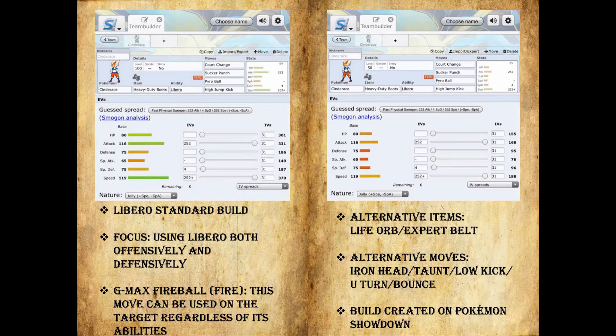So this is the Libero standard build. On the left you have the level 100 Cinderace and on the right the level 50 for stat differences. For the item, you can do a variety of things. Heavy Duty Boots is useful just because of the move Court Change. Court Change is one of Cinderace's unique moves — it moves hazards on your side of the field to your opponent and hazards on your opponent's side of the field to you, whether it's tailwind, stealth rocks, spikes, or sticky web. However, Heavy Duty Boots help him switch into stealth rocks and not take damage.